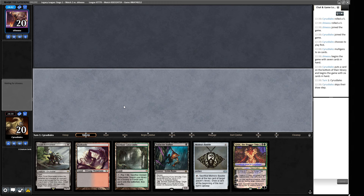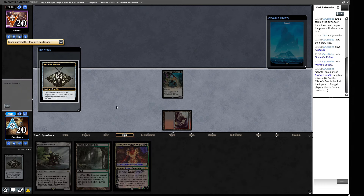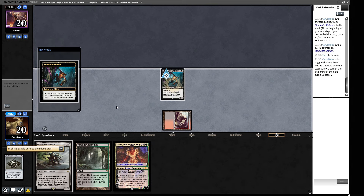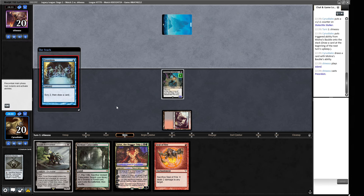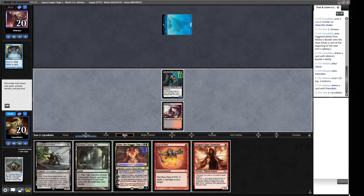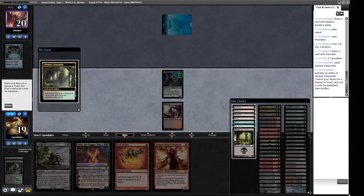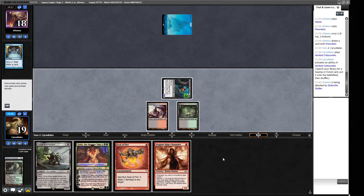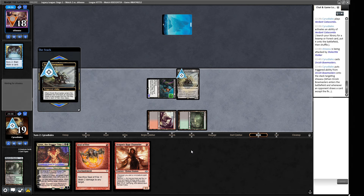We have two choices: turn one Badlands, Stalker, Bauble - or fetchland, Stalker, Bauble. I think we're better off with the Badlands here, because it means we can fetch to play whatever we want if we get Wastelanded. Our opponent plays a basic land - a Preordained, so that says combo. I doubt the Seal of Fire is where we want to be here. Orcish Bowmasters is better than Channeler here. Let's crack this and get a Bayou. Are we playing Bowmasters now or holding it up? I think we are playing it now - I want to slow down their cantrips and make them have a real cost.